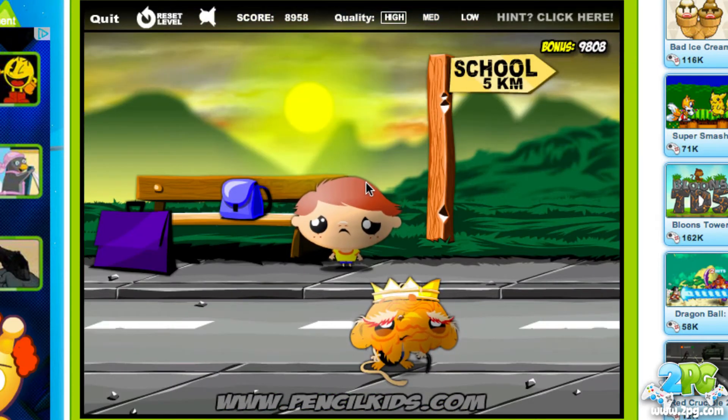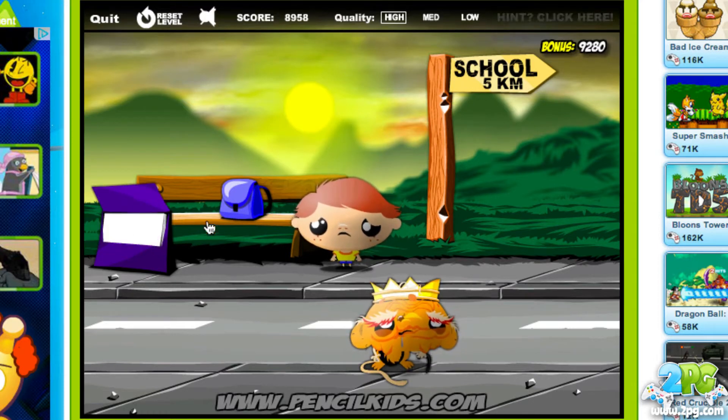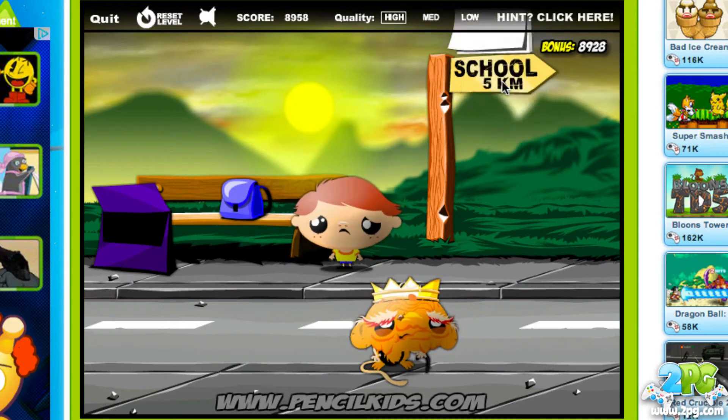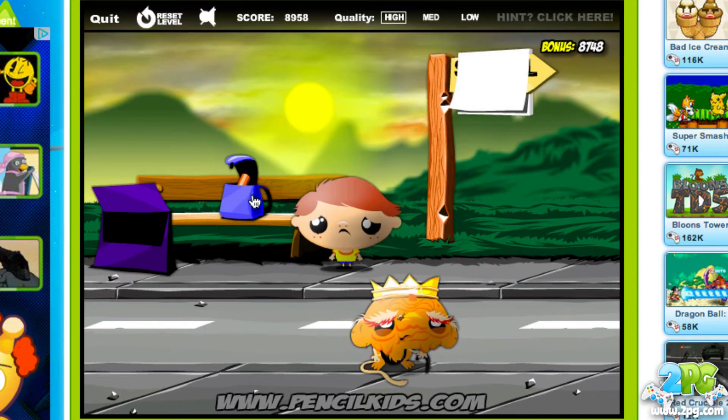You have a puzzle and you have to find out how to solve the issue — whatever it may be. In this case, the kid's sad. We can click on elements to find out what he may need. This looks like a piece of paper here, and you can click around and see what it can interact with.